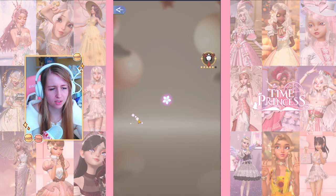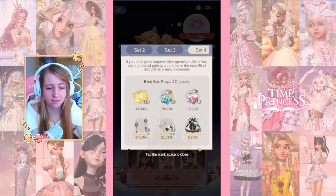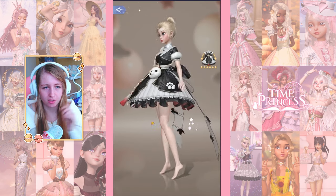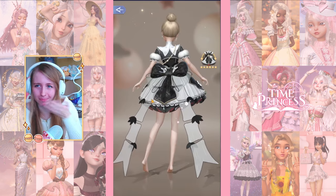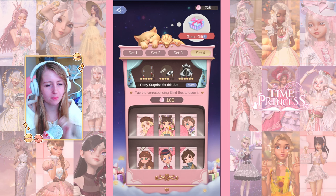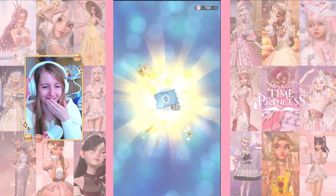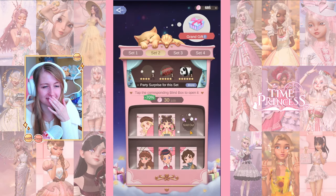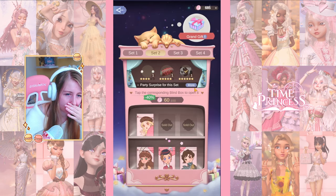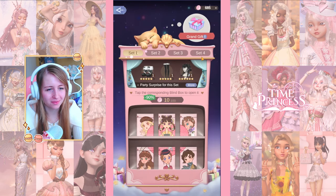I don't really need the handheld items as much, so let's skip set three. For set four the dress is at three percent, but I've seen people pull everything. I really want to go for the dress first - look at it, look at the back, I love the bow! I'm going to start with the cheaper ones first. Let's try - second pool and we got the one I want! Oh my god, this is so good. These rates are way higher than usual. The hair is also kind of cute.